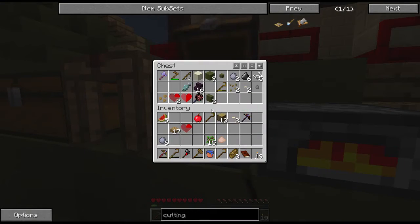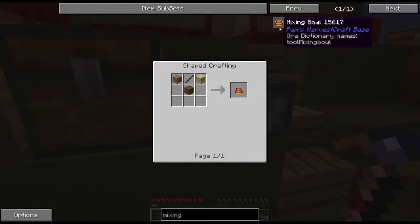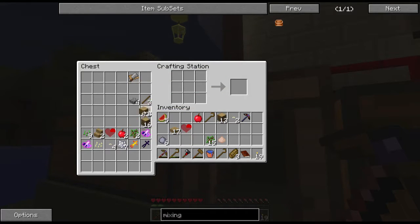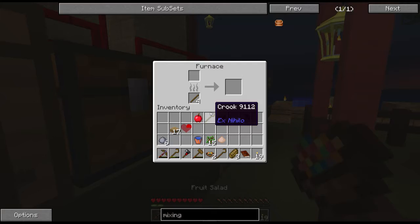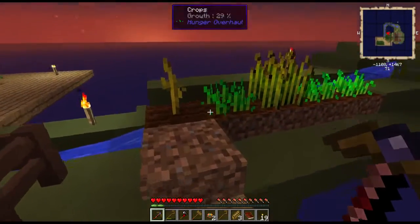I need to prioritize what I make — definitely making that might not be the first thing you might want. I also need a mixing bowl. I can make that with a stick and some wood. Cutting board: stick plus wood. Then with three wood and a stick, get a mixing bowl. Now look at this — I can make fruit salad! Hooray! Fruit salad is considered a light meal, which is good because it is a bit more filling, and it's a lot cheaper than bread because this grows so much at a time.